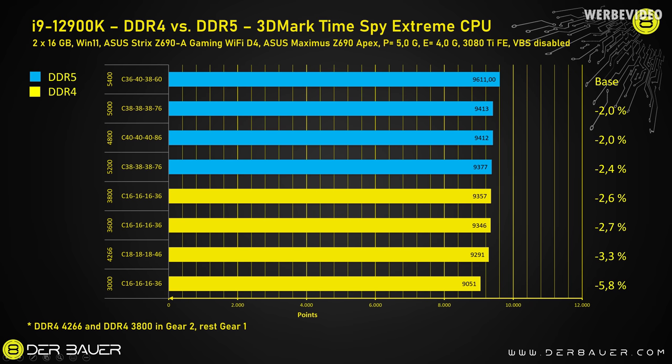The next test, also fully synthetic, is 3DMark's extreme CPU test. Here we see a clear DDR5 dominance — all DDR5 kits were faster than all DDR4 kits. However, the overall difference is between 2 and 6 percent, with 6 percent only for the slowest 3600 C16 kit at the bottom.